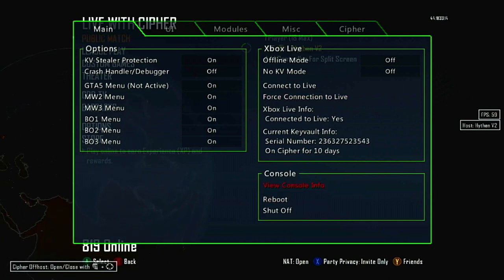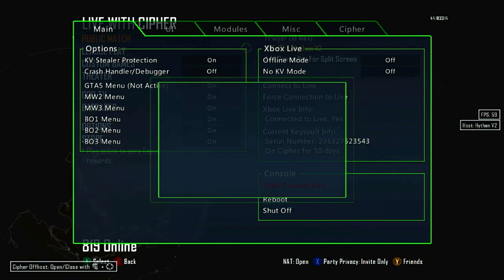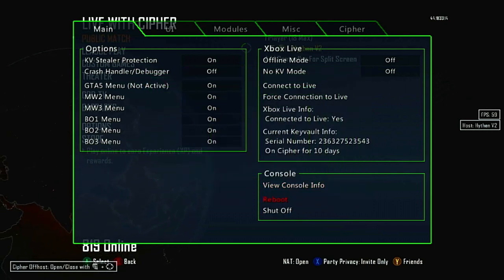The reason it says I'm on Cypher for 10 days — I haven't been banned. I had a new KV I was using on a different stealth server and forgot to switch back to my old KV. My main KV is unbanned for about 193 days on Cypher. You can view your console info: internal IP, external IP, MAC address, temperature unit — Fahrenheit or Celsius — RAM temperature, motherboard temperature, GPU, CPU, CPU key, and console type.